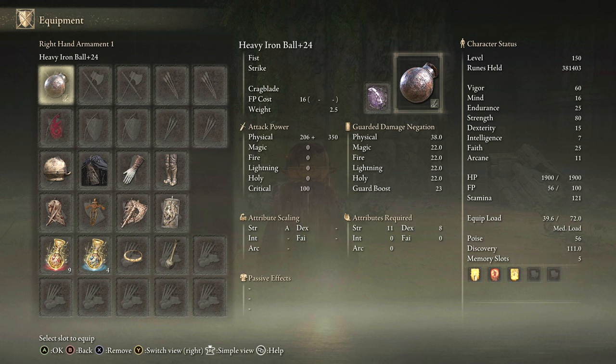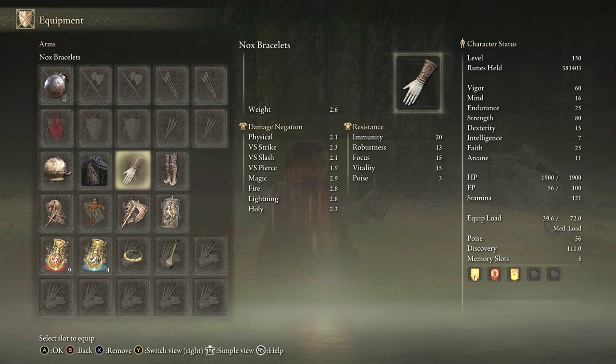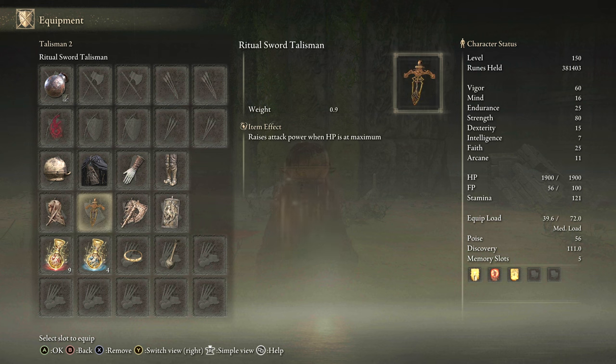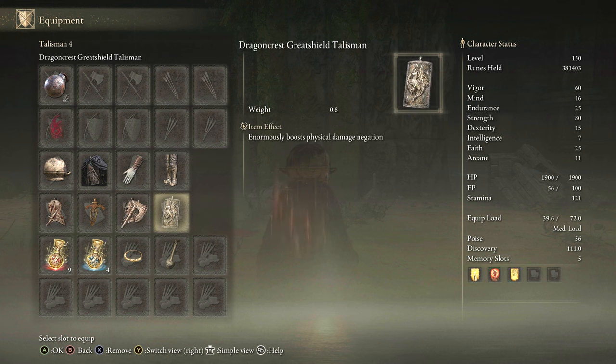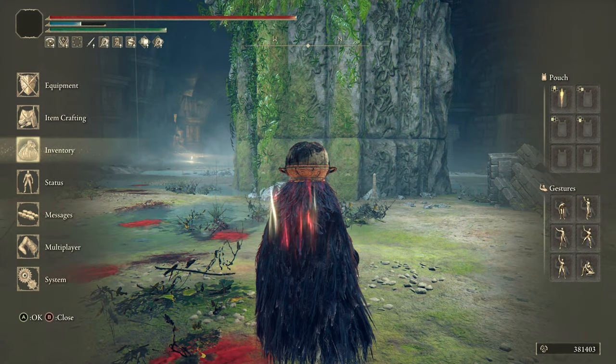For equipment, we have the Iron Ball preferably plus 25. I was using Craig Blade on it — any seal will do. We hit 51 poise, we had the Dagger Talisman because you're going to get those critical breaks in. We have the Ritual Swords Talisman, Axe Talisman, Dragon Crest Great Shield Talisman, and then we have the Faith Tier and the Charge Tier as well.